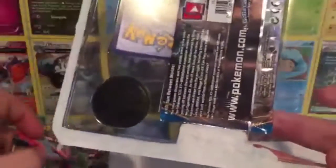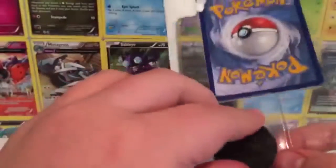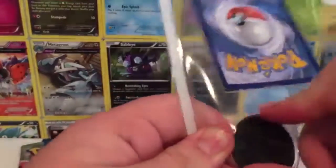Alrighty guys, that was kind of weird, but we got them out. So we have one pack right here, we'll put the packs to the side for right now — another pack here, and then lastly one more pack. So we'll go ahead and take out the coin and the promo. We'll start with the coin. I think this one was Genesect, right? The other one has the Deoxys.